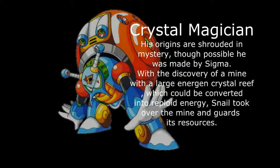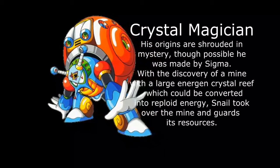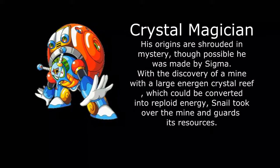Crystal Magician. His origins are shrouded in mystery, though it's possible he was made by Sigma. With the discovery of a mine with a large energy crystal reef, which could be converted into reploid energy, Snail took over the mine and guards its resources.